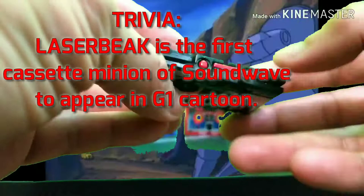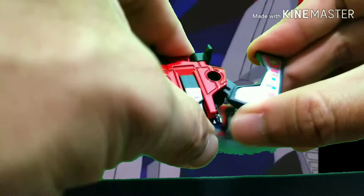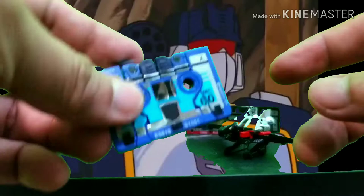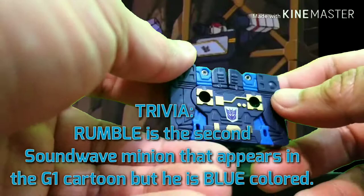First let's transform Laserbeak. Much like Buzzsaw, it's still the same — take out the legs, pull out the legs, then the wings, and then push out the head. Same construction as Buzzsaw. Here is Laserbeak — put on his lasers and thrusters on the back, and Laserbeak is done.